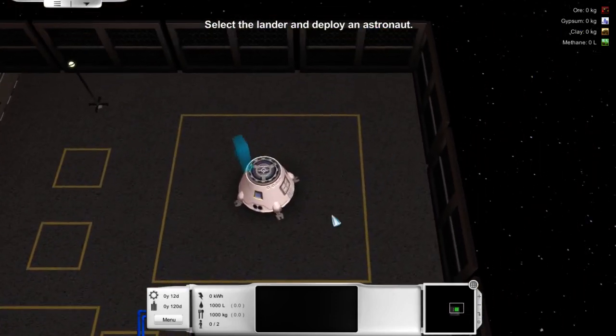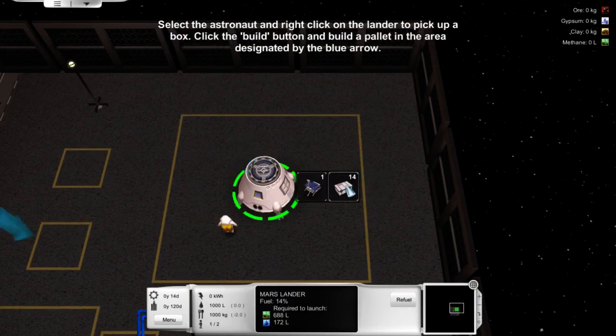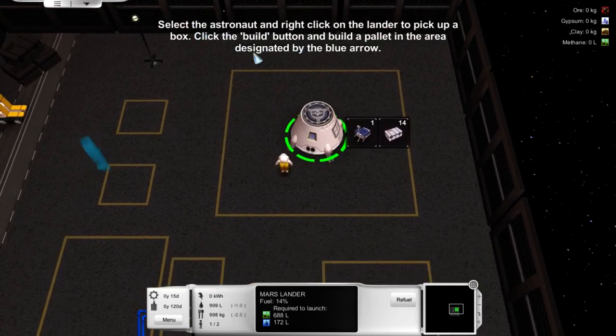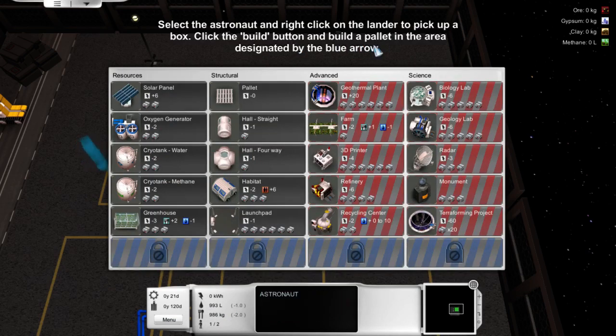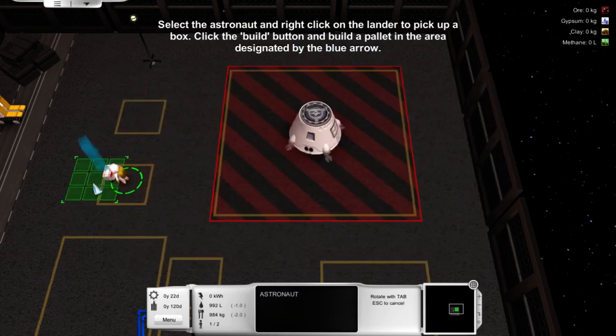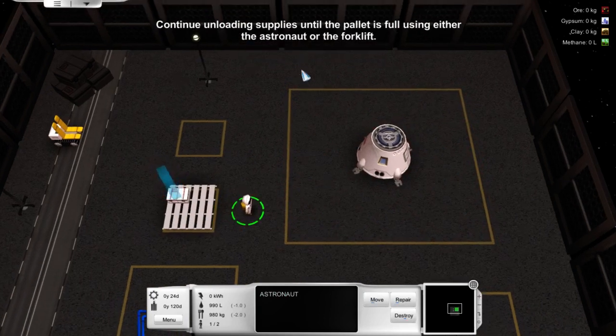So what we need to do is select the lander. Select the lander and deploy an astronaut — I'm going to assume it's this one. Select the astronaut and right-click on the lander to pick up the box. Click the build button... what's the build button? B? Okay, here we go. Build the pallet. Outstanding.